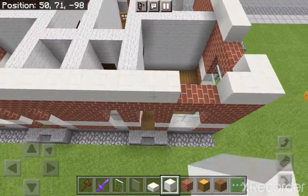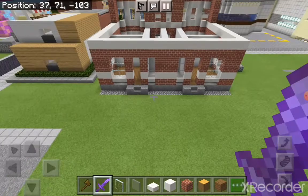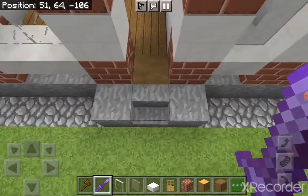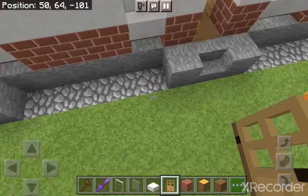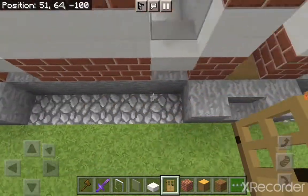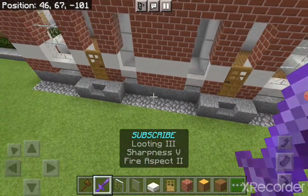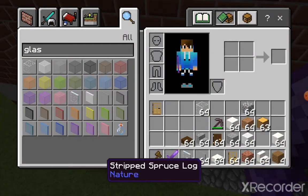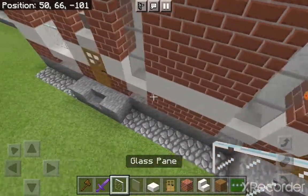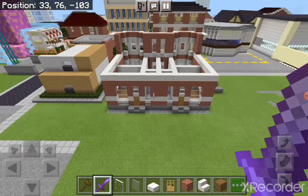In every single gap like this you want to add in a quartz brick. Once you've done that, you want to add the doors here. Make sure that the door handle faces the opposite way, like this. Above these you want to add a regular quartz block — one over there, one over there — then finish it off using a glass pane. It should look like this.